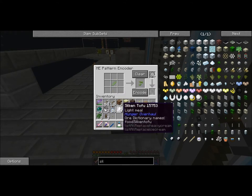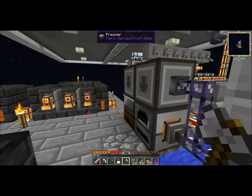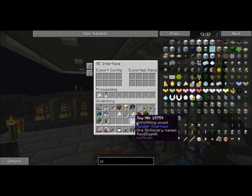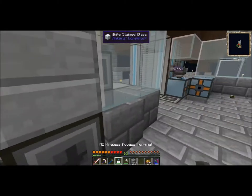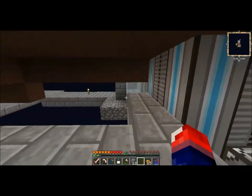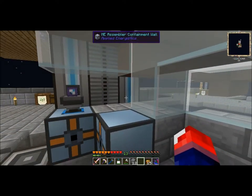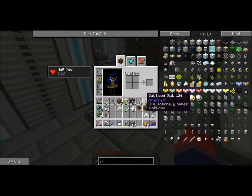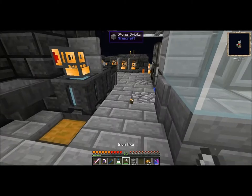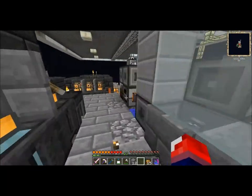Since we can't specify two outputs, we'll encode one and then encode two. How this works: once we run out of either output, it's going to process the soya beans and make up for the other side. There should be some in reserve, so this should work out fine. I'm just going to have to test it out.